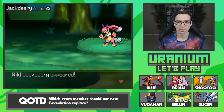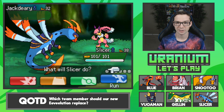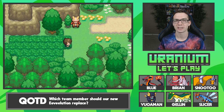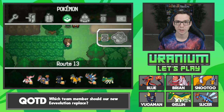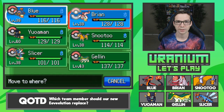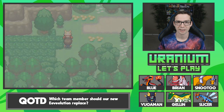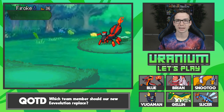What on earth is that? Is that freaking Lola Bunny and Bugs Bunny's disturbed mutant child? Jack Deary — that's a Jackalope Pokemon. Okay, that is a Kindler trainer. We're going to put Blue in front so we can get Amulet Coin money! Or Fire Breather, not Kindler — Pyromaniac is what they call it.